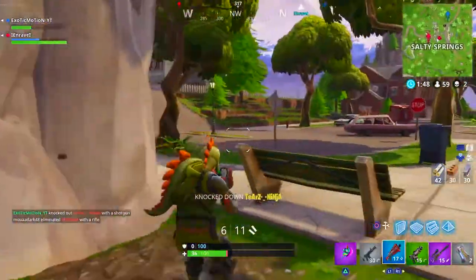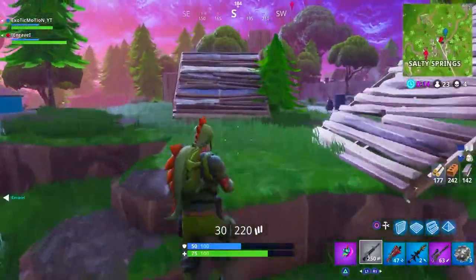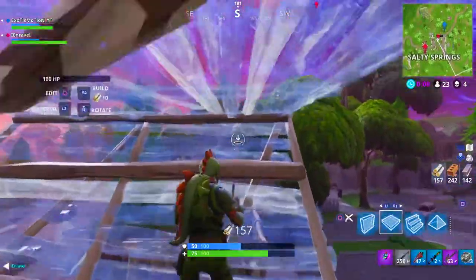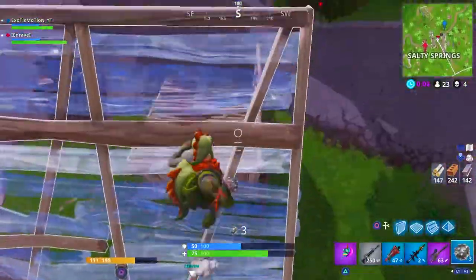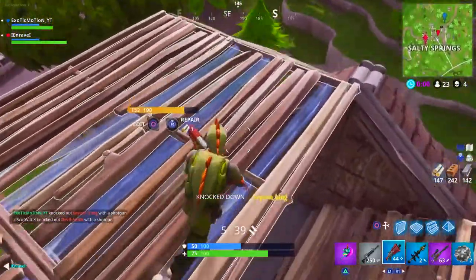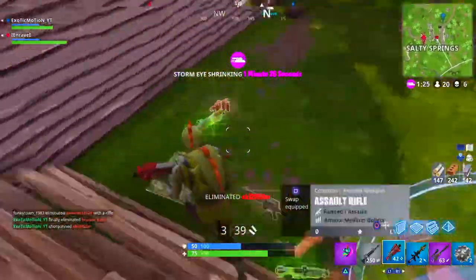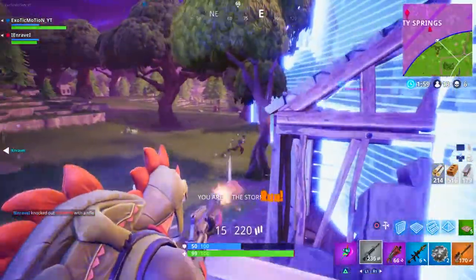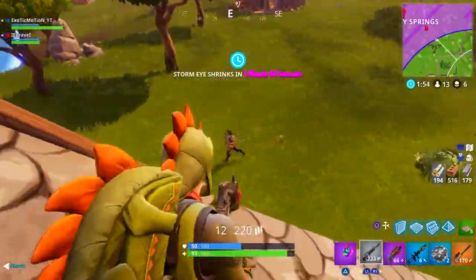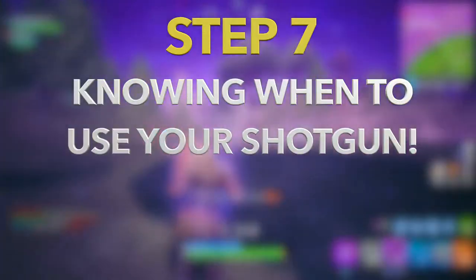Step number six is getting high ground. A lot of people want to fight shotgun battles ground to ground, but if you have high ground advantage you'll have the upper hand. The opponent has to look up and can't see you because the floorboard covers you, but from up high you can third-person peek them, line up your shot, and take it. The other person is either looking up not knowing where you are, or trying to build up to you — giving you the chance to take your shots while they have building material out.